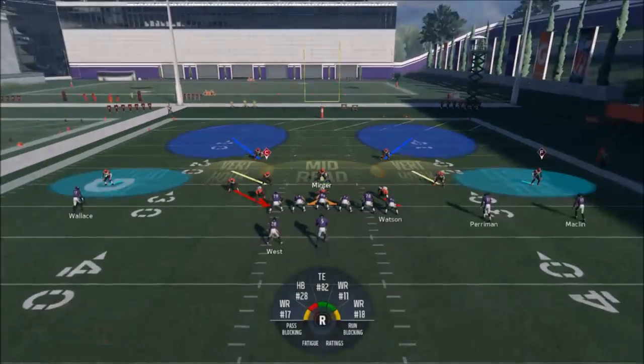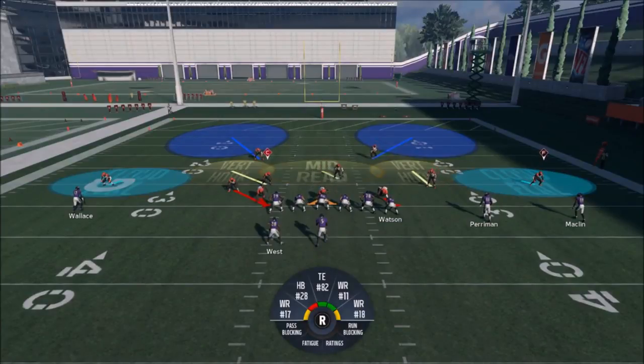I have to hold the R2 button or else the computer will run a play. Like I said, if you guys want to see the Bengals ebook, it's in the description below — lots of really good plays like this. If you want to see more defensive plays, hit the Like button and I'll do that. Other than that, thanks for watching — Mad Moish out.